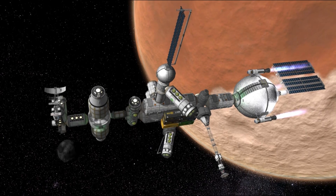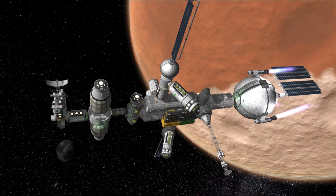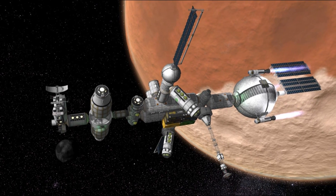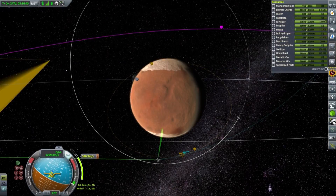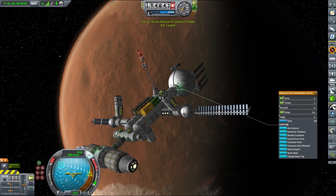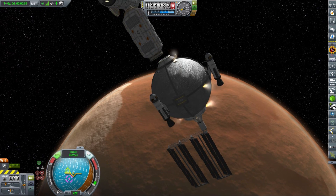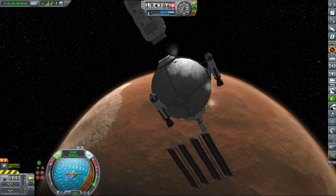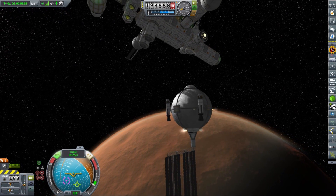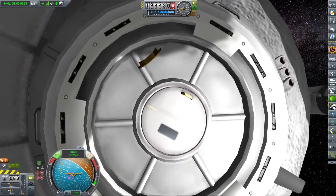But before that happens, we needed to perform an insertion burn of about 800 meters per second. This was relatively easy, especially after I figured out the right combination of autostrut that ensured our station would not flex, and at the same time not summon the kraken and shake itself apart. Once we placed the station in the correct orbit, the large round tank was undocked and placed under the main hub section, where its final destination would be. We still have some fuel left on the station, and that will prove quite useful in the future.